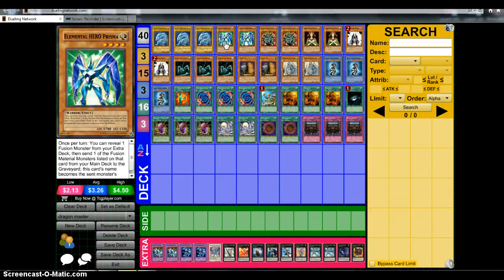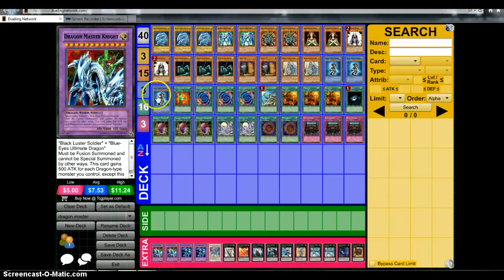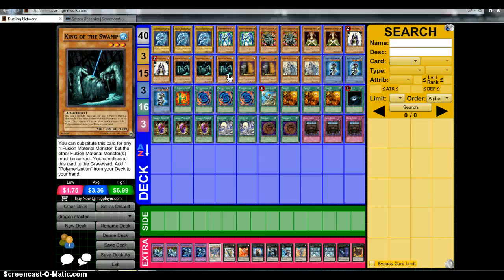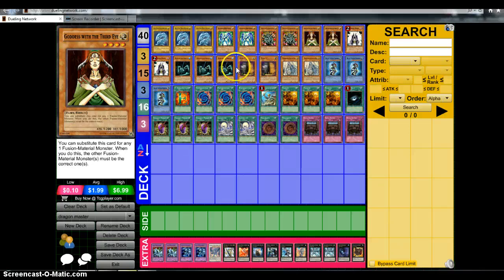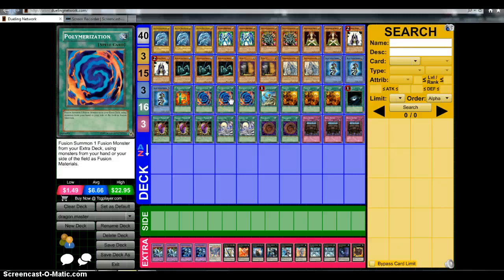So just to talk about why certain cards are being run: Prisma — you reveal Blue Eyes Ultimate Dragon or Dragon Master Knight, and then you can send either Black Luster Soldier or Blue Eyes White Dragon, depending on what you reveal. King of the Swamp's effect is that he can be used as a substitute for any one fusion material monster, as long as all the other ones are the correct ones. Same thing with Goddess with the Third Eye, except the difference is that you can pitch King of the Swamp from your hand to add a Polymerization from your deck to your hand.